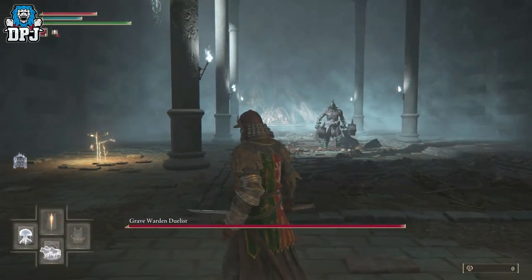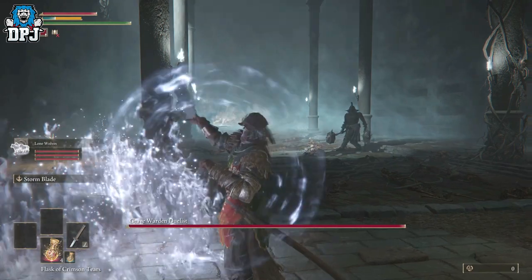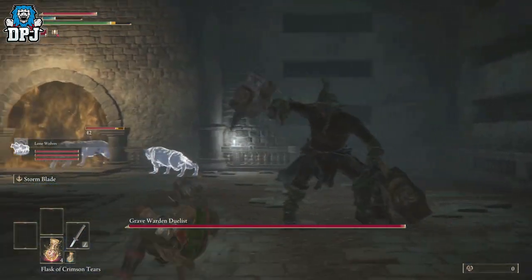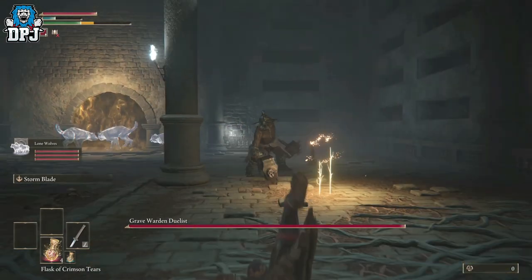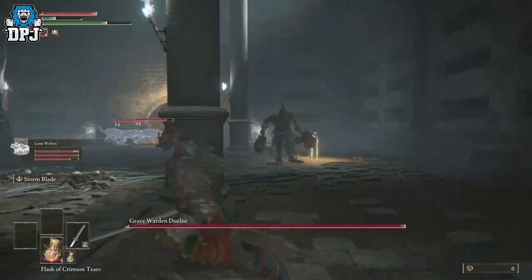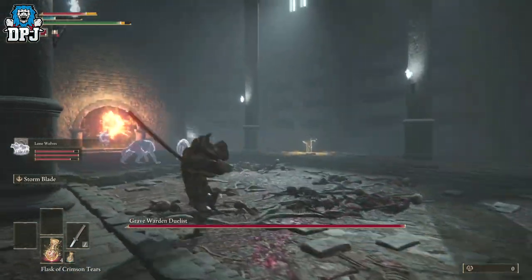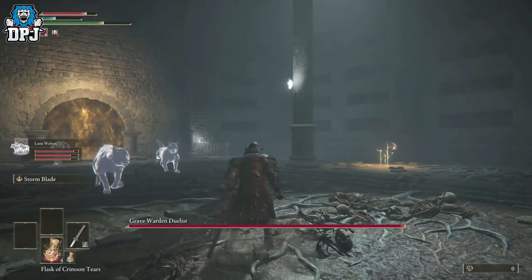The boss is the Grave Warden Duelist and he hits like a tank. If you die, you'll spawn at the site of grace right at the start of the dungeon. From there you can run straight back down, avoid all enemies, and you don't have to activate the lever again.